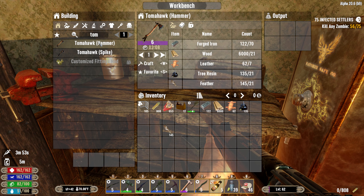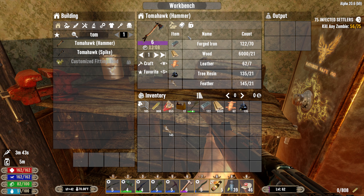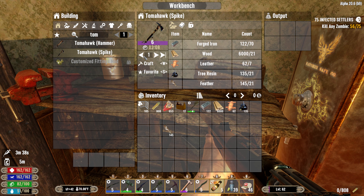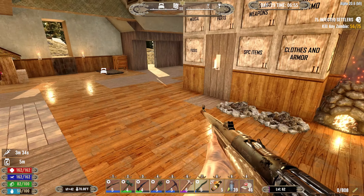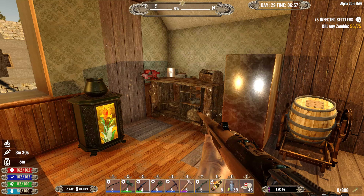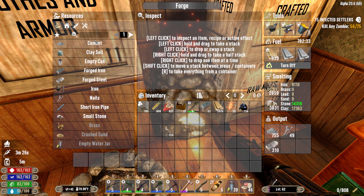Let's make the Tomahawk. I don't know which one to make - we're going to make the spike one. It says hammer or spike. The long Tomahawk is great for repairing and upgrading walls - it says that for both of them. So I assume they're the same thing. Let's go ahead and make the spike one.